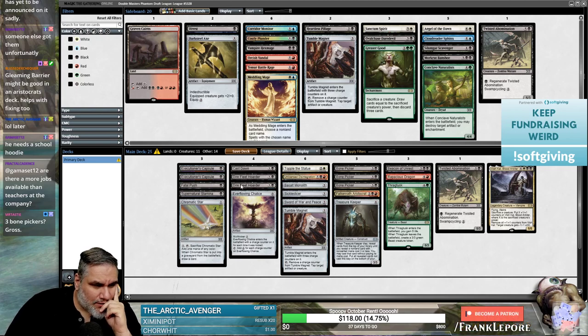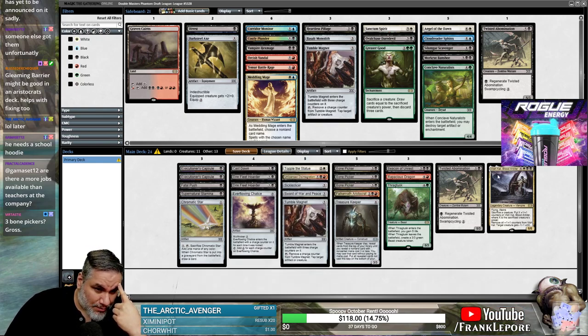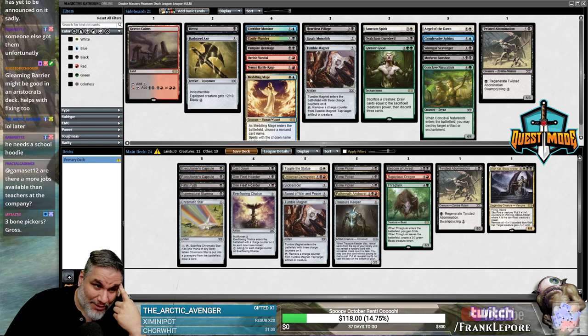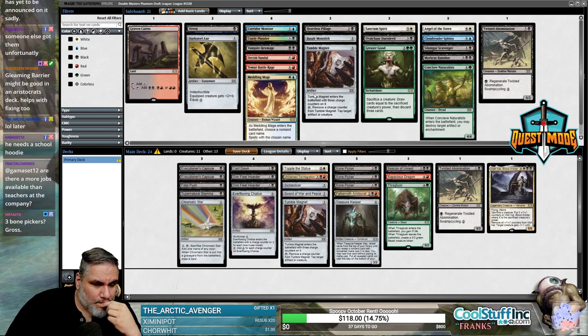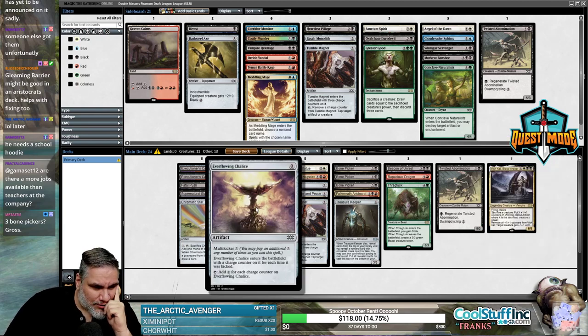As far as fixing goes, we have Star, two Dire Fleet Hoarders, a Rapacious Dragon — it's not terrible. We do need two more cuts. I think it's either Basalt or Everflowing Chalice — probably Basalt Monolith, I'm not super impressed with it. Although it is a turn-four Vishkal if we have Black Black White before then. The problem is you only get to use it once. I guess we can go Chalice on four, and then it's turn five. But I think this is just better in general.